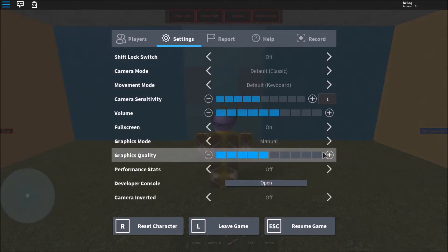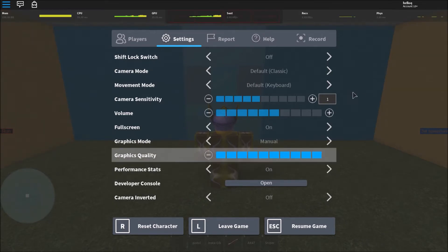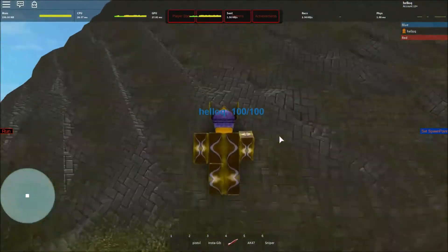I also turn the graphics quality all the way up to see the maximum resources required by my game. I have determined that the most laggy part of this game is the volcano, so let's go there first.